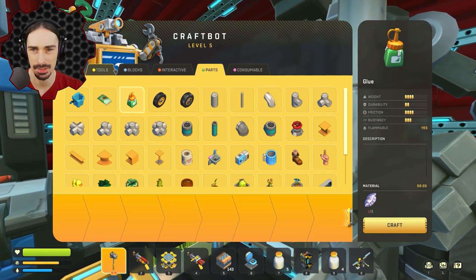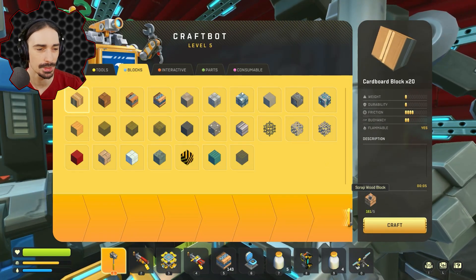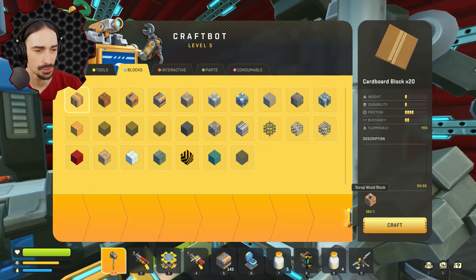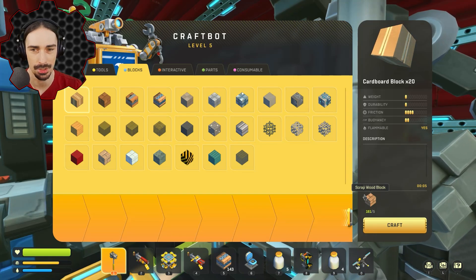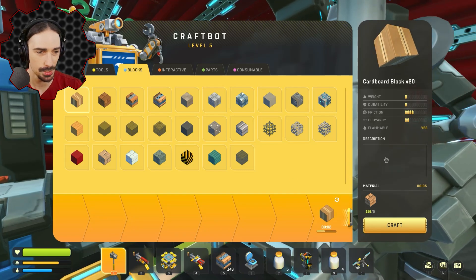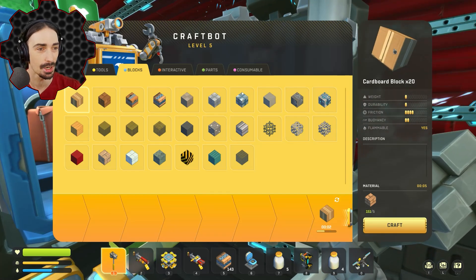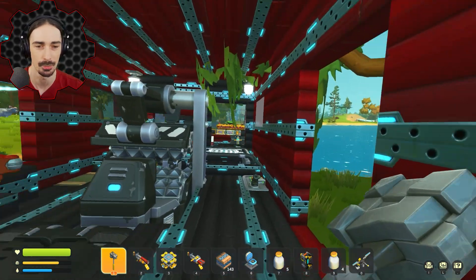Is this all the metal we got from all that mining? Not even two stacks? What does it take to produce cardboard? I'm assuming I have what I need — we just need scrap wood. I guess we can do some wood harvesting with our vehicle too; we've got the saw blades for it. Let's just start producing as much cardboard as it'll let us. Oh, that produces five — these produce 20 cardboard. That's actually a pretty good return; we'll have plenty of cardboard for glow.